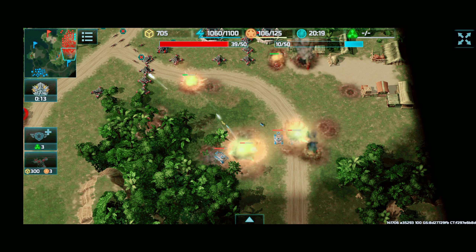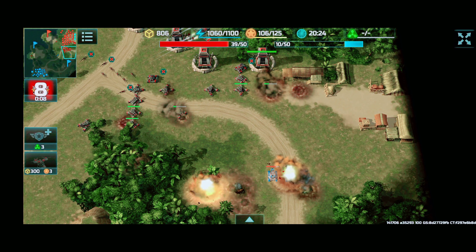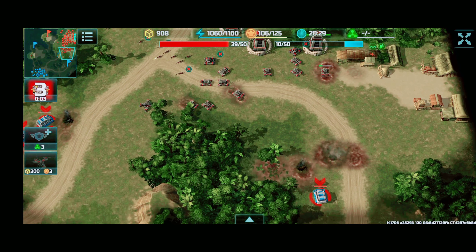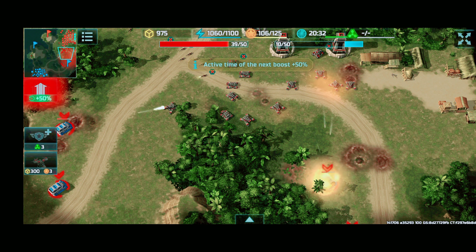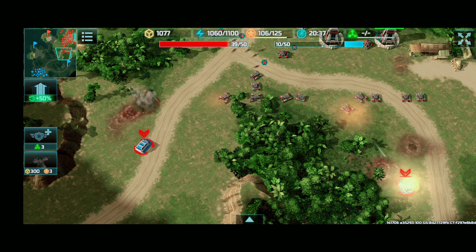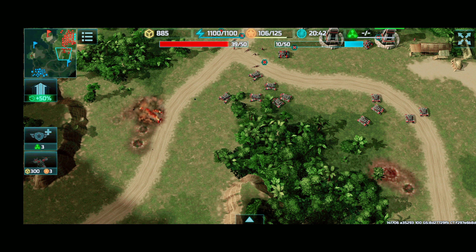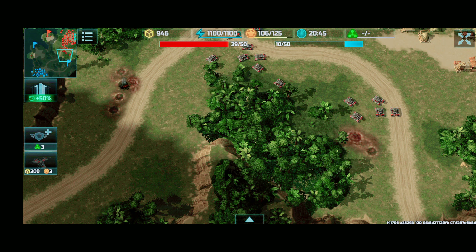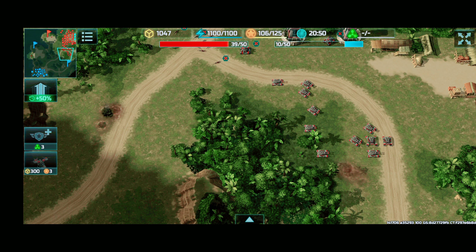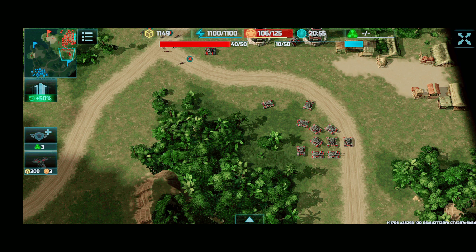We were able to easily defend the enemy attack, even though he has Zeus added into the mix, and even without a Chameleon — we have a pretty good Jaguar count. Not sure what's going on here — why he's sending the transports over. I think when he tried to control all of his units, he didn't exclude transports from being selected when he used the select all button. Enemy army has been wiped out and we're just basically going to reposition our units.